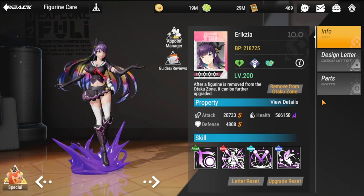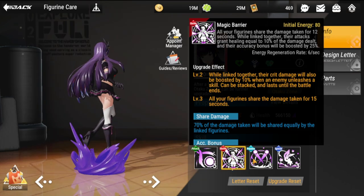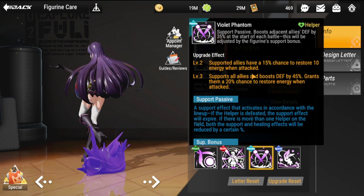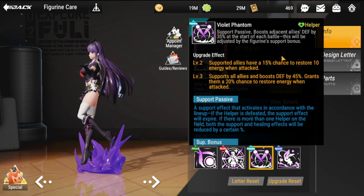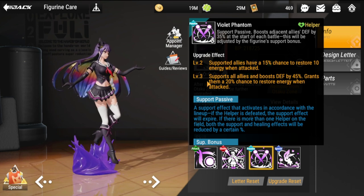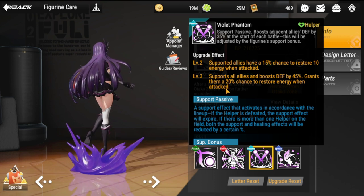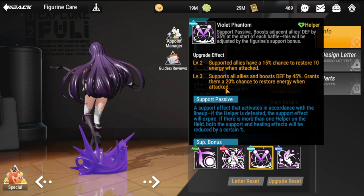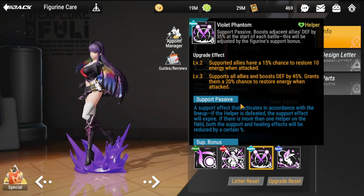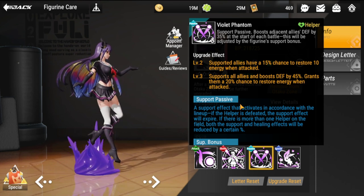Next would be Zephyr's partner in crime: Eryxia. There is a 50% chance to restore 10 energy to support allies, a defense boost of 45 for all allies, and a 20% chance to restore energy when attacked. A lot of things trigger for Eryxia, so both of them really complement the survivability of your team plus give a lot of energy — that's why this tandem is very popular in PVP teams.